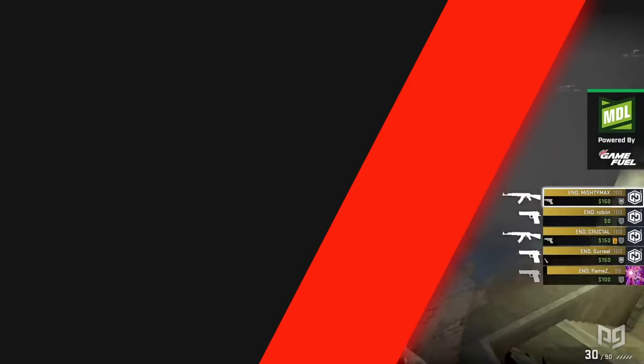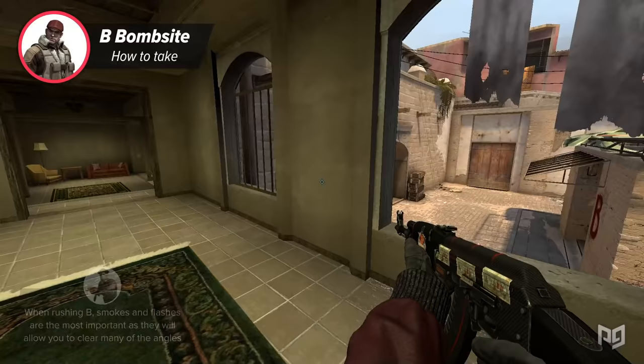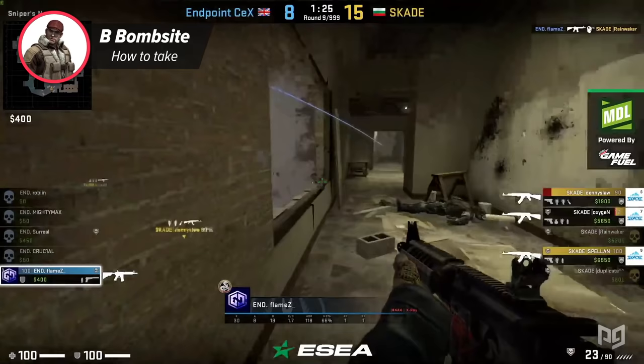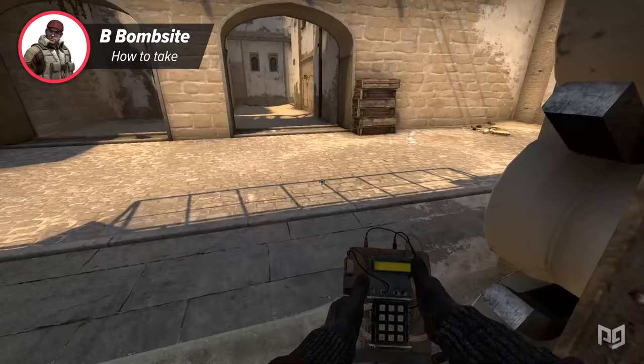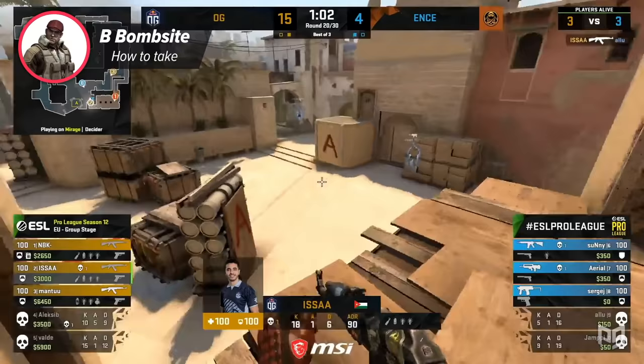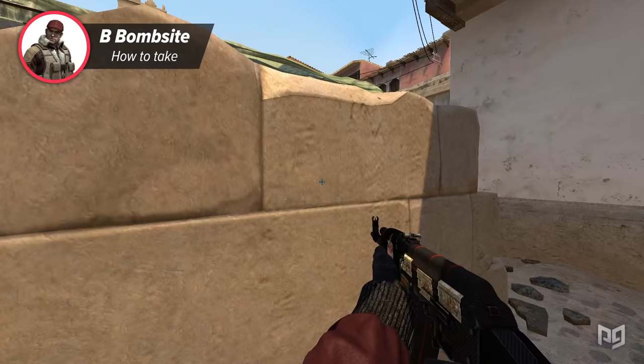Pushing B on Mirage boils down to one thing: flashes. Chuck flashes over the wall, out of the window, and off the van — bombard the CTs, because otherwise you'll have a really tough time getting onto the site. The number of angles you have to clear to get onto B is ridiculous, but once you cut half of them off with well-placed flashes you're in business. Make sure to check balcony and van, then get onto the bomb site and get that bomb down. Planting for short is generally the most favorable spot, however a default plant for apartments also works wonders. Once the bomb is down, the best post-plant advice is to play bench — from there you can easily control what engagements you take.